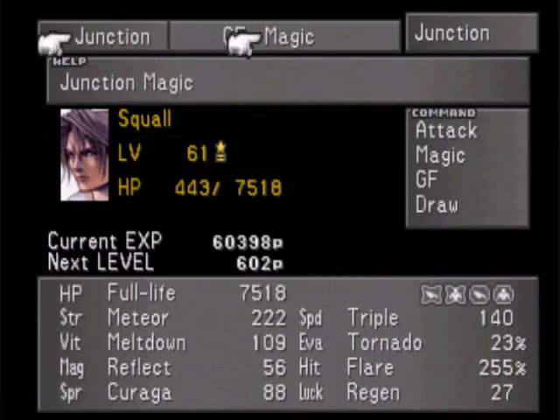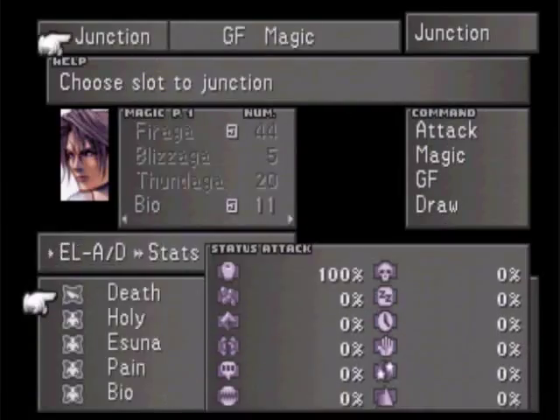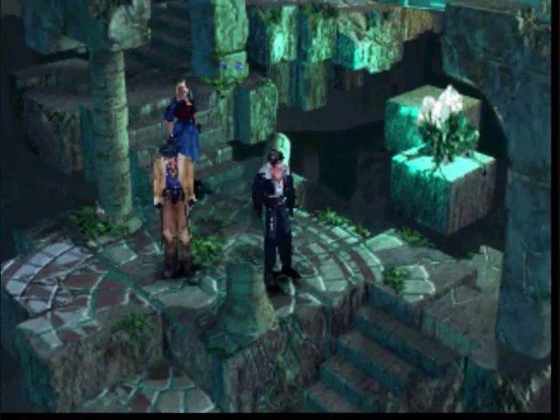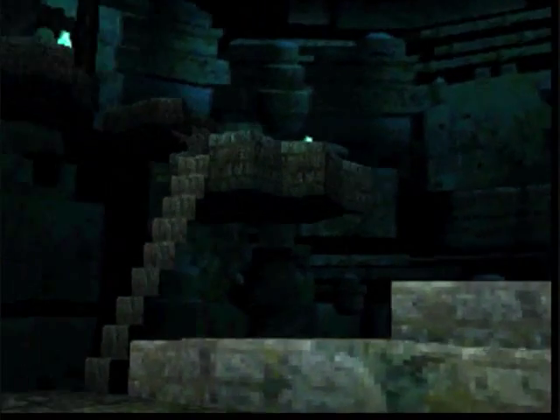Junction, Magic. Over here where it talks about elemental attack defense and stuff - you see this little sword icon right here? It's 100% death right now and 0% everything else. So if I hit something and it doesn't have immunity to death, it will die in one hit. In retrospect, death is like the most overpowered ability. Well, maybe not the most overpowered, but it's up there.